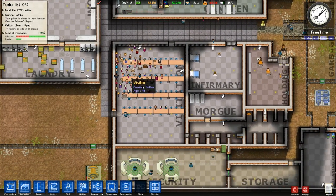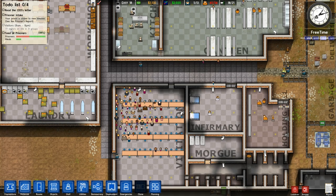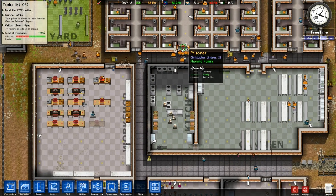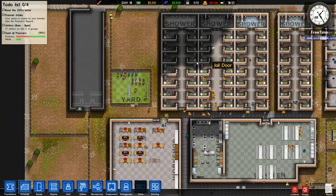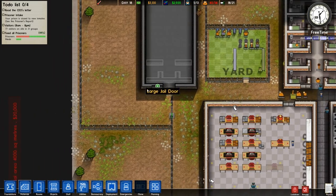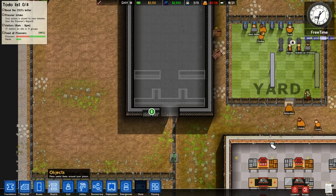The visitors seem to be stuck in my game. It says 77 visitors on site in 31 groups, so that's 31 sets of visitors coming in for the prisoners. Let me get this gate open — it's open now. It's free time so they're just doing whatever they want. This area is quite small so I'm looking forward to expanding that.